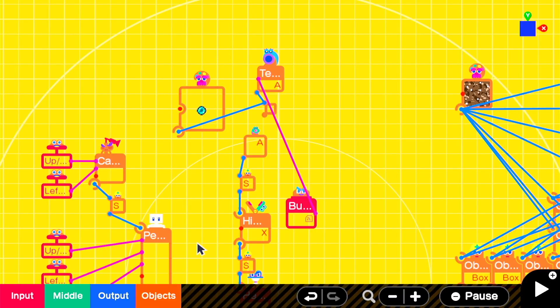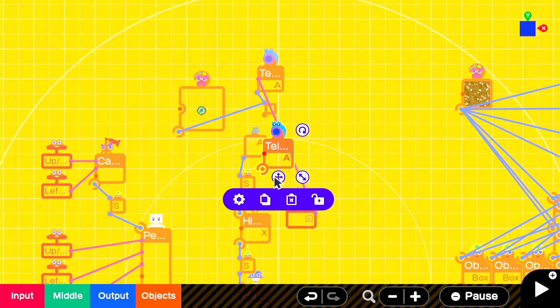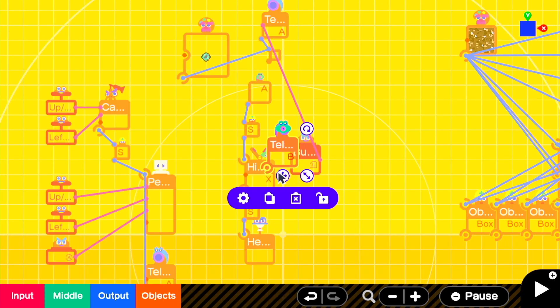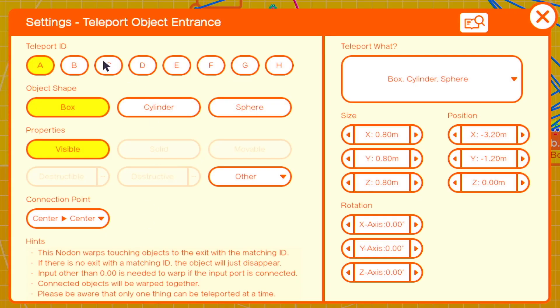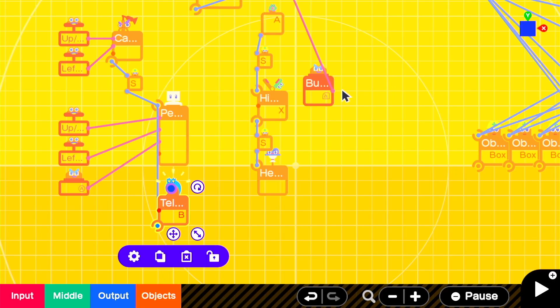Then we'll work on teleporting the person to the enderpearl. We'll start with a teleport entrance and attach it to the person object. Then we'll grab our teleport exit and attach it to the pearl itself. We'll make sure that the teleport IDs are set to the right channel — in this case B — and we'll make it so that it only teleports the person object.